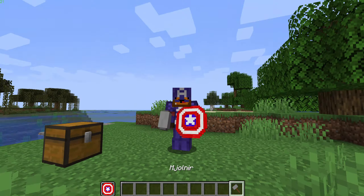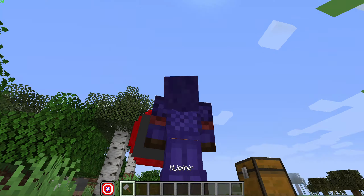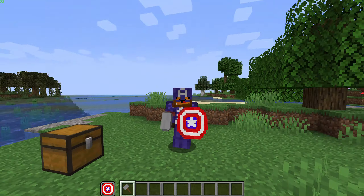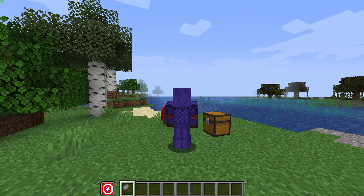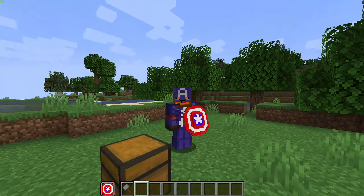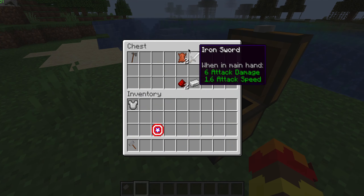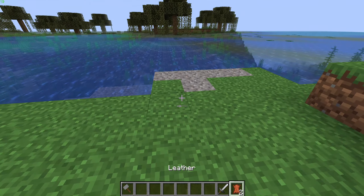You can put the shield in your off hand, but you won't get any effects — though now you can hold Stormbreaker at the same time, which is super cool. The outfit looks pretty cool too. Next up we have Ronin, aka Hawkeye.